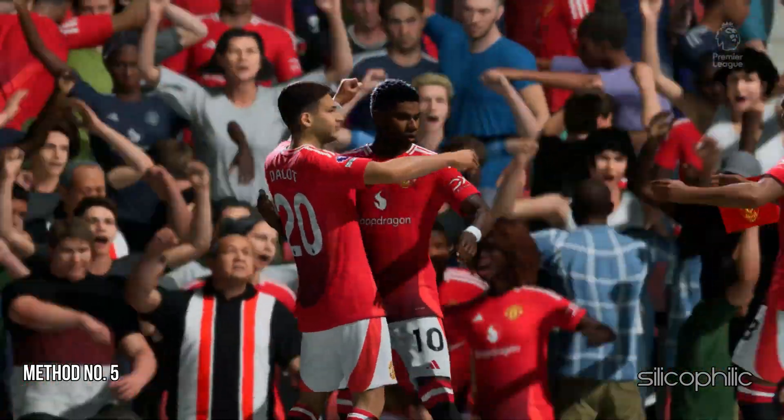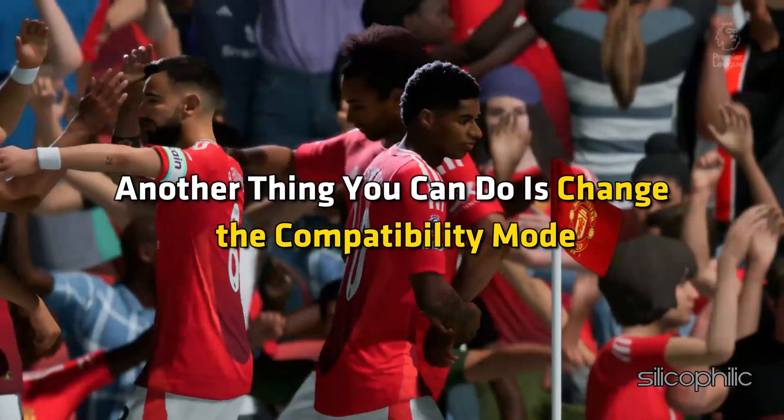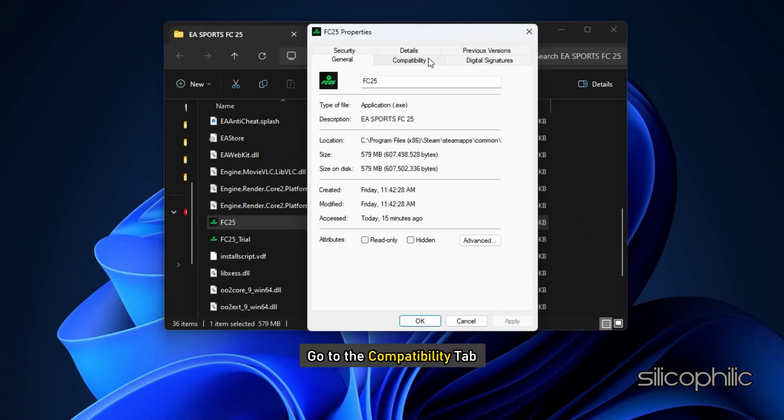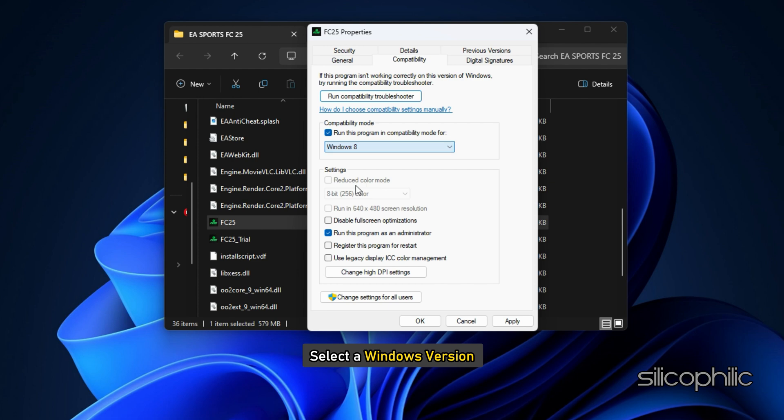Method 5: Try a different compatibility mode. Another thing you can do is change the compatibility mode. To do that, open the Game Properties, then go to the Compatibility tab. Check the box for 'Run this program in Compatibility mode for' the option. Select a Windows version and click on Apply and then OK.